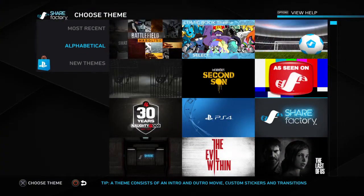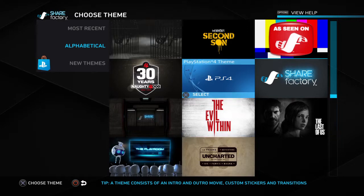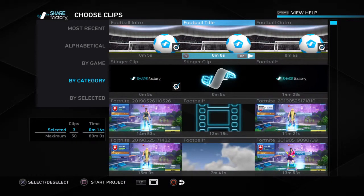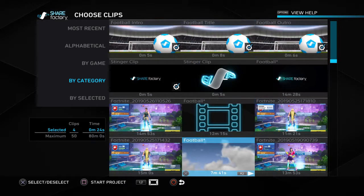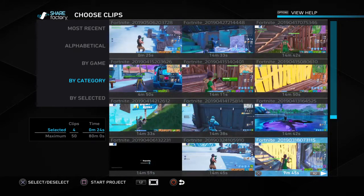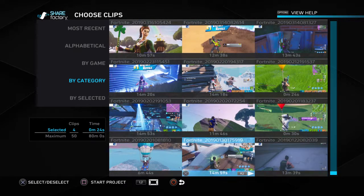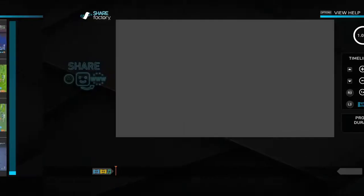So you go into new project and pick whatever template you want. I'm going to pick this one because I personally like this. Pick whatever screenshot you want — okay, I'm going to take that one for you guys.